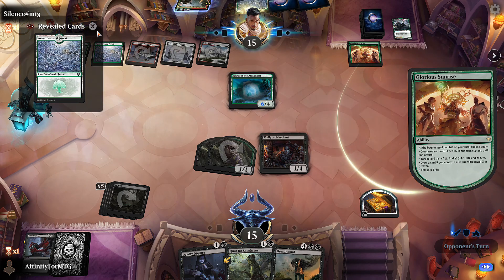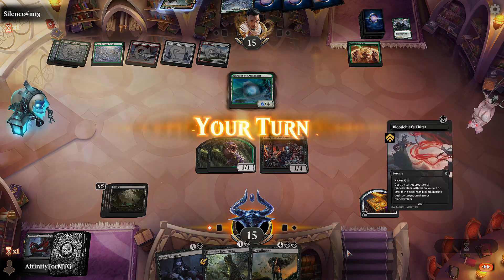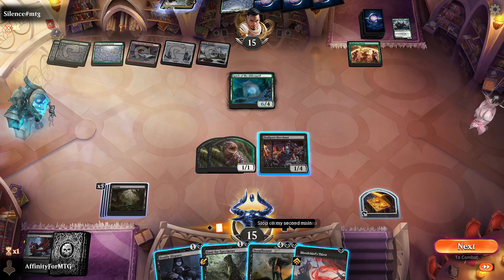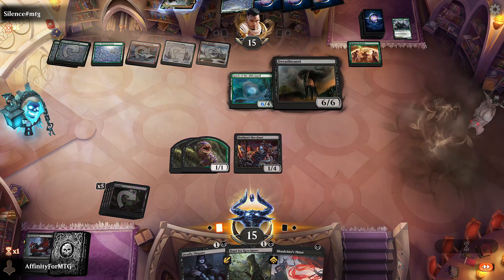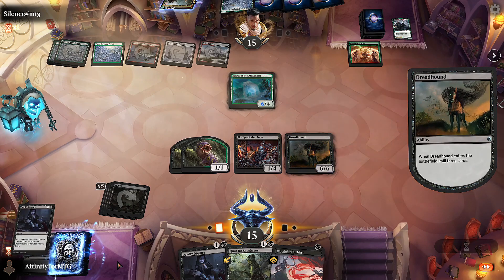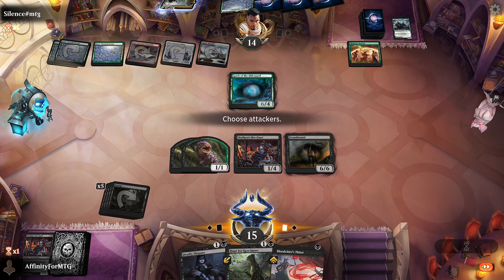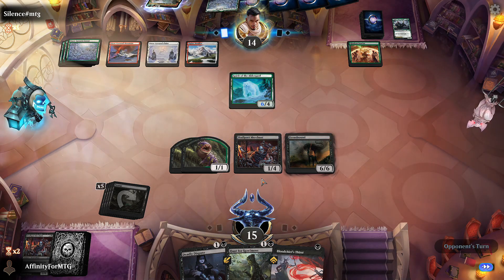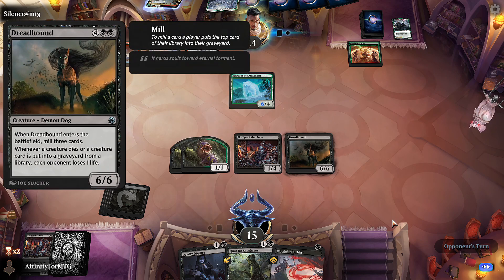We're playing Naya Snow. There's a removal spell - I think we should still just play Dreadhound. Auto-pay. Mill three, one creature so opponent loses one, no attacks. Now we can start sacrificing these pests to draw cards and Dreadhound will deal damage.